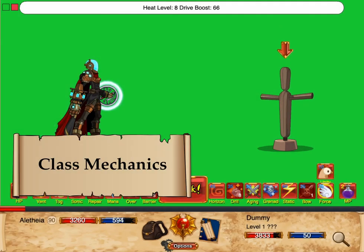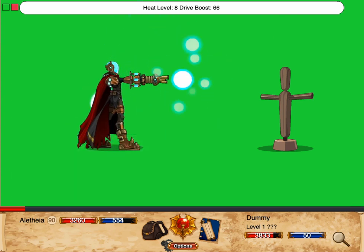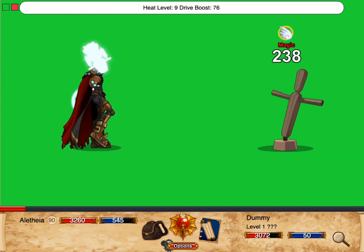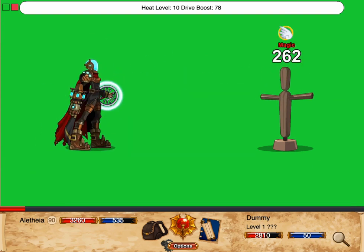Technomancer has two mechanics: Heat and Drive Boost. Every turn, Technomancer builds 1 stack of Heat and then loses MP equal to its Heat level. Heat starts at 0 stacks and caps at 20 stacks. You can reset the stacks of Heat to 0 by using the Vent Heat skill.